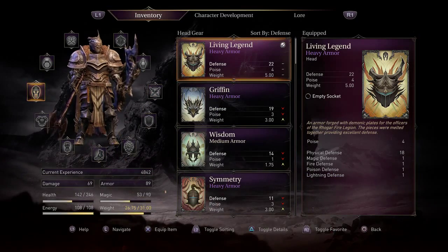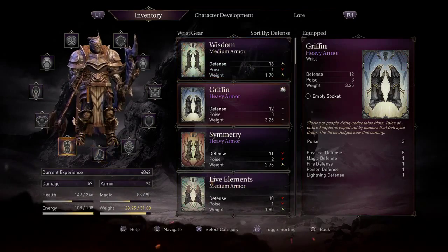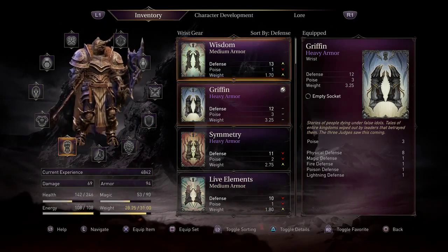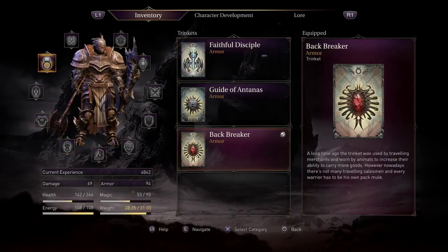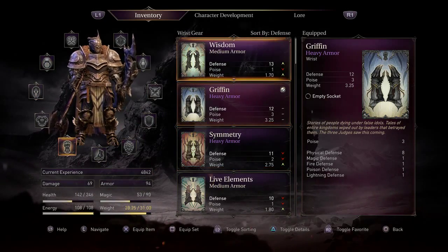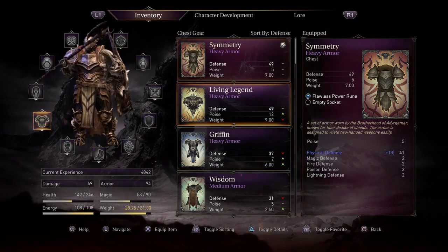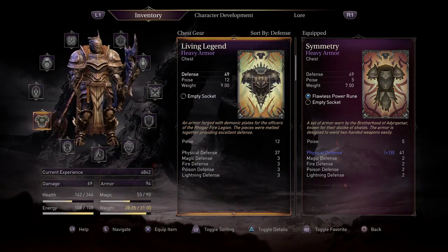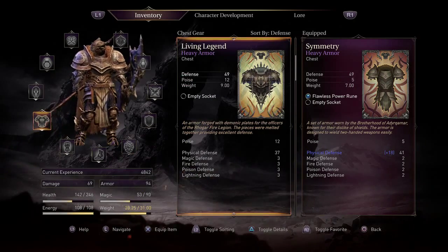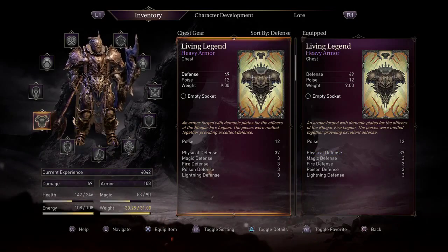It feels like a reward when I change my helm. I have to pay attention to the difference in weight. I switched to wisdom on accident - apparently I don't have a living legend glove. Do I have living legend chest piece? I do, but it gives me less defense - wait, no it doesn't, it gives me the same amount of defense. After calculation, 12 poise though - yeah, I'll switch to it. That's freaky looking, now I have even more defense overall.